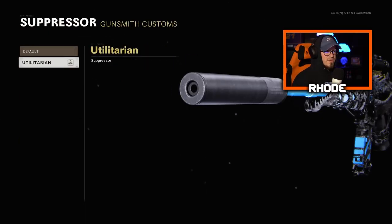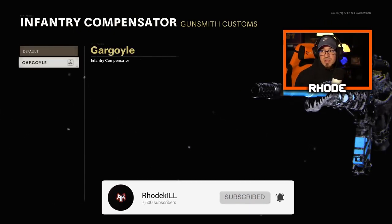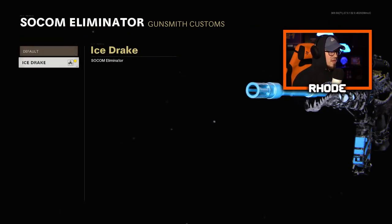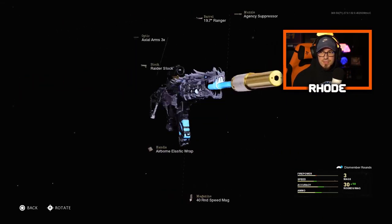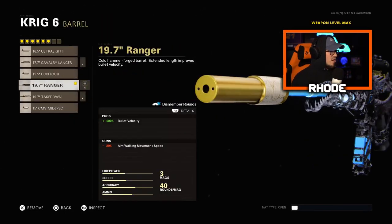Going down to the muzzle, you can choose whatever you want. You can see the Infantry one and the Gargoyle one - that's pretty clean with that black little barrel. Then you have the Ice Drake SOCOM Eliminator which is cool. I'm gonna throw on the Agency Suppressor in the Samurai's Creed so we get the gold look, and then we got the blue barrel. Pretty neat.